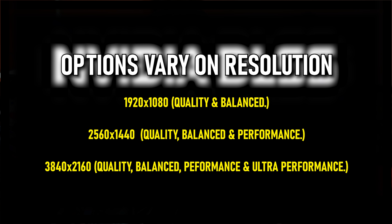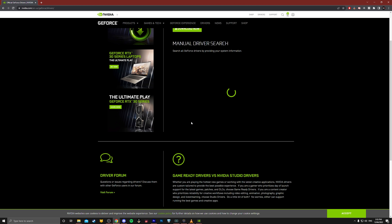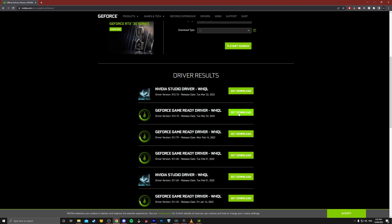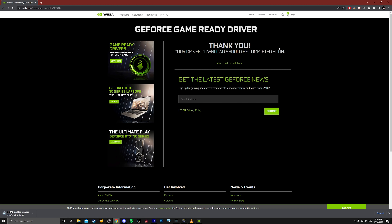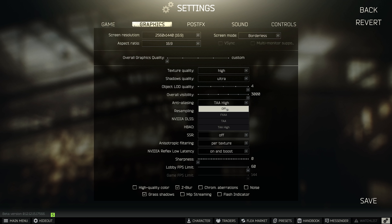How do you actually turn on DLSS? First, you need to make sure you have updated drivers — either through GeForce Experience or by downloading the most recent drivers from the NVIDIA website. After that, boot up Tarkov and make sure you've updated to version 12.12.15. Once in graphics settings, go to anti-aliasing and make sure it's off, set resampling to one times off, then go to NVIDIA DLSS where there should be a dropdown if you have an applicable graphics card.